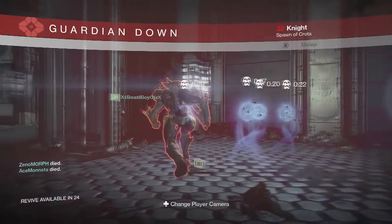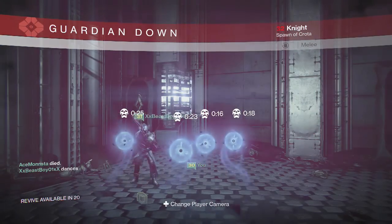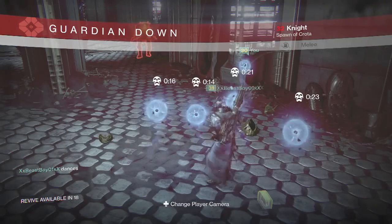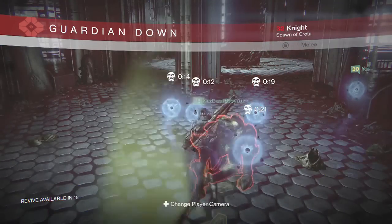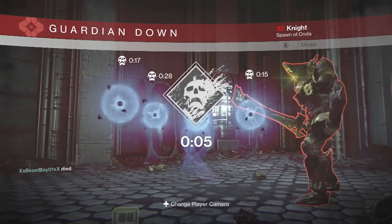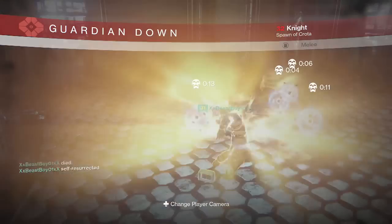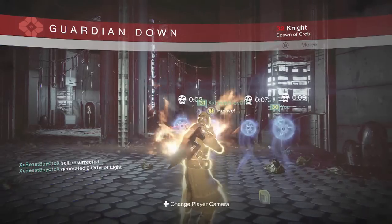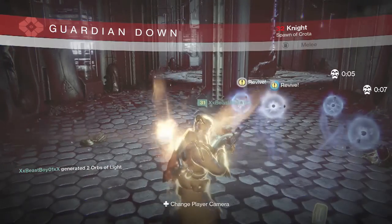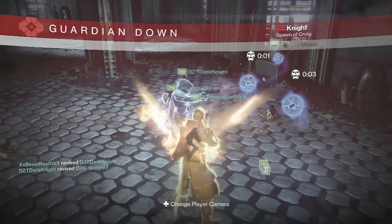Anyways, to get this started, the first glitch I'm going to go over: you're going to have to have a warlock. What you're going to have to do is leave one knight up and get killed by that knight. Make sure to weaken the knight before you all get killed. And then have the one warlock self-resurrect. Make sure the warlock has high intellect because that'll help the special get charged faster.